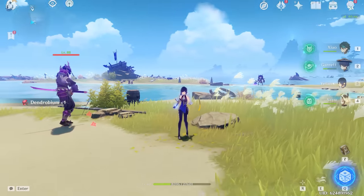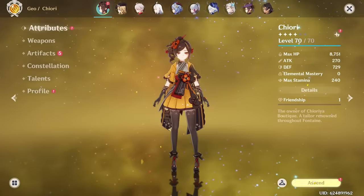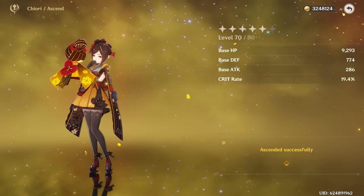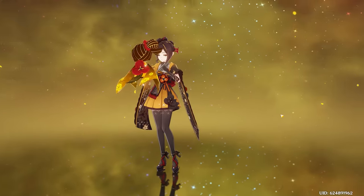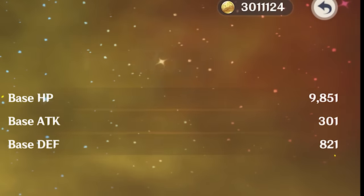Let's get out of here because there are a lot of enemies here. Chiori, let's ascend you. Finally, we have ascension level 80. Let's go — we got more crit rate on her, that's awesome. Let's finish off and cap her to the maximum.